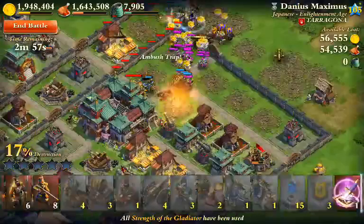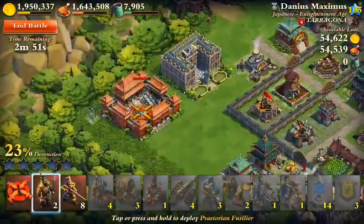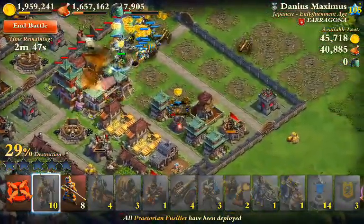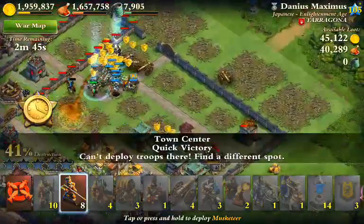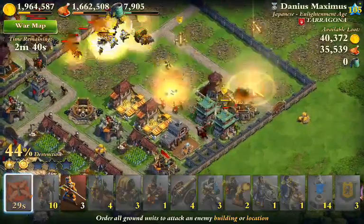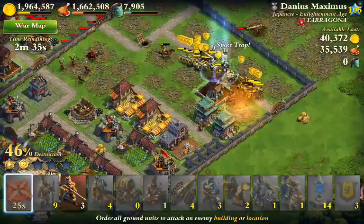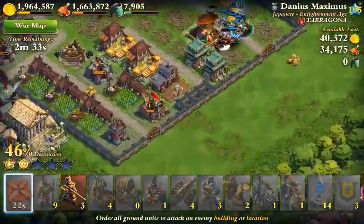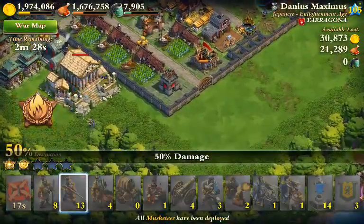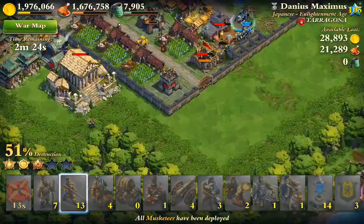We're saving a few troops here — we need to take out the Forbidden City. Now let's try to rotate around this way so we keep Versailles out of the mix for a bit. I'll see if it's possible to take down the Acropolis with some shooters.